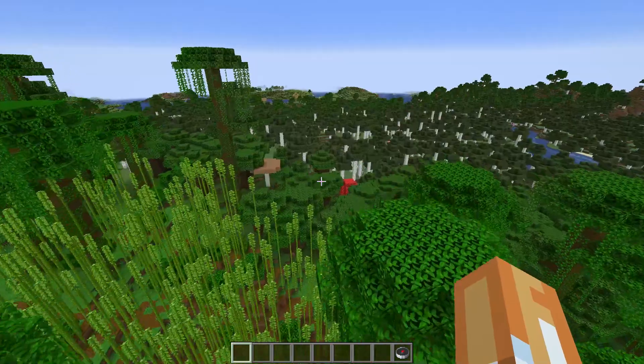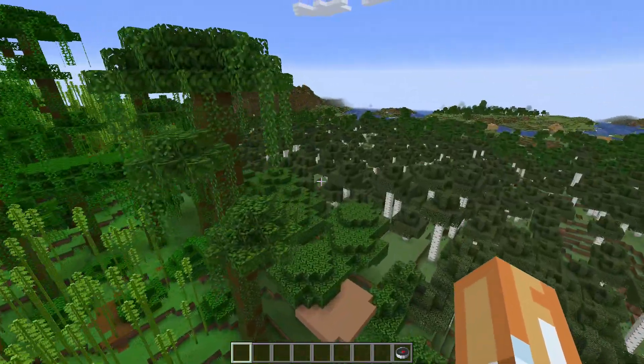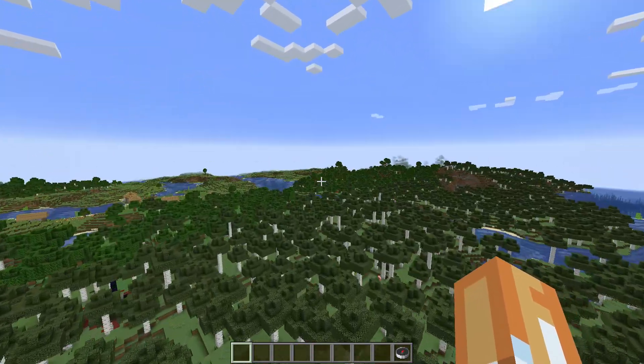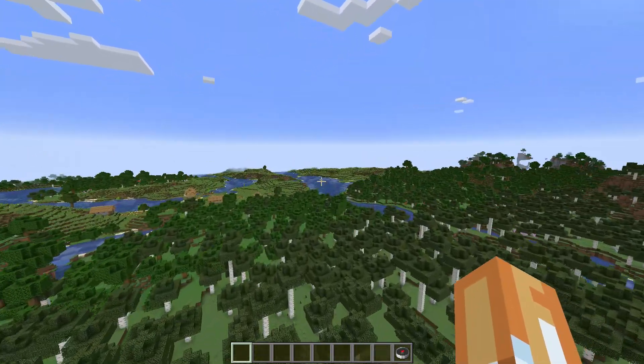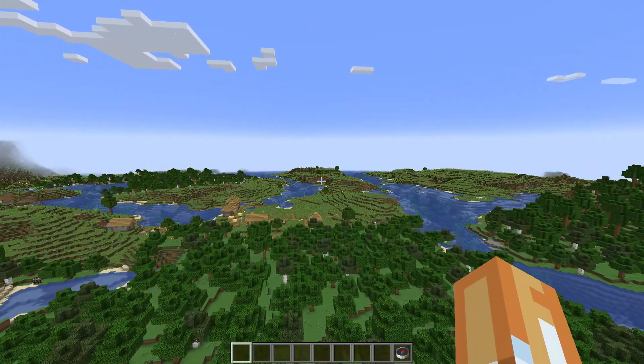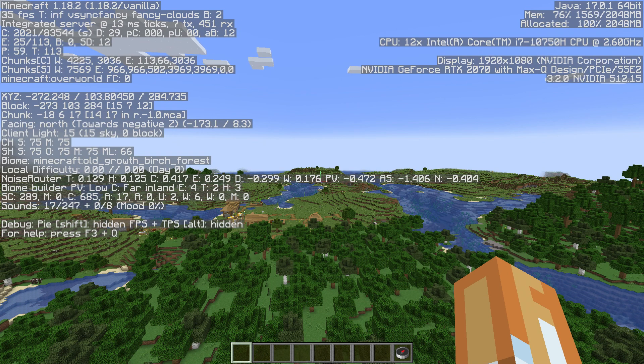You've got a little bit of dark oak and then a birch forest there. The other interesting feature on this — the coordinates are 427, minus 572, which is relatively close to spawn as well.